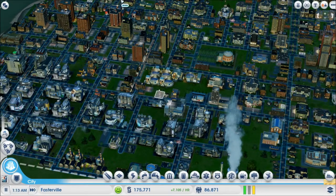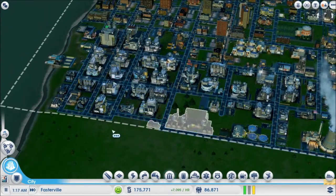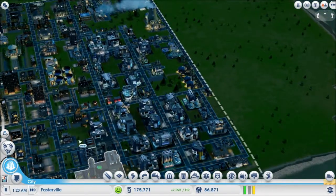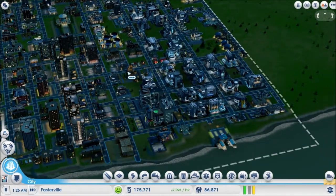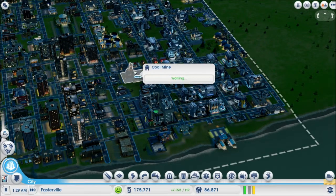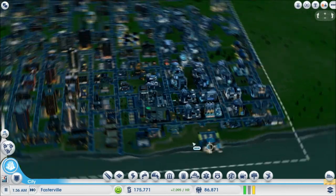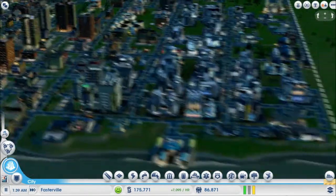Hi there, guys. This is Faster Than Yours, Episode 10. SimCity — if you remember last time, we built a coal mine. We're doing exports here at the Trade Depot, and we got our cruise ship docked.